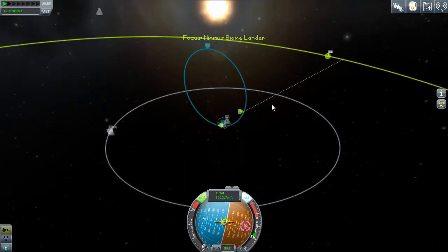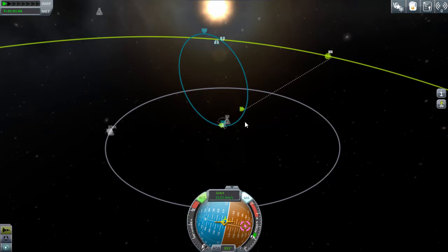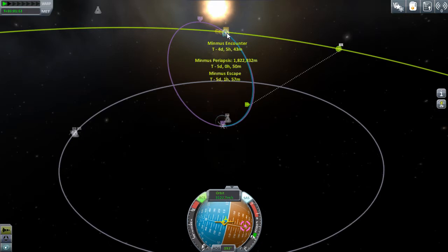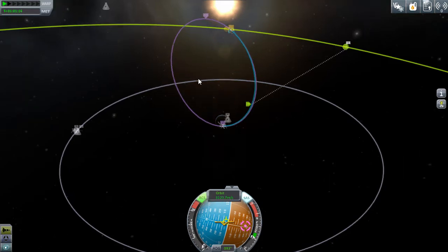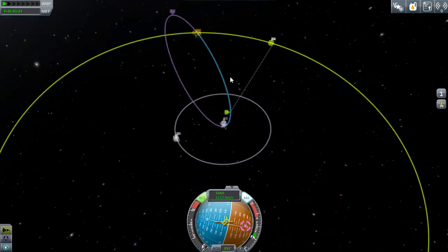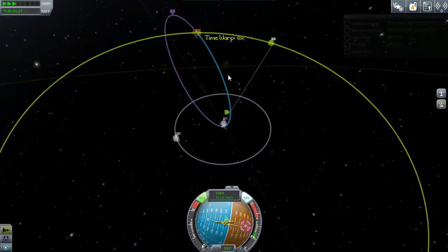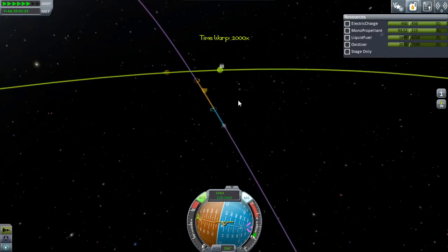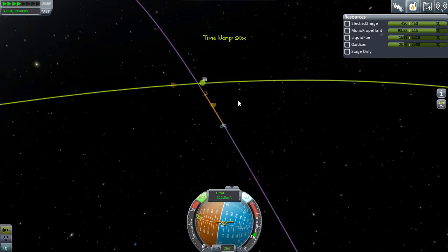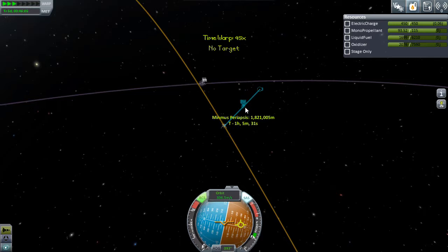Not nearly enough - burn a little bit more. There we go. Minmus encounter in four days, five hours and 43 minutes. We're just going to accelerate on. Entering Minmus's sphere of influence - and that's not bad.